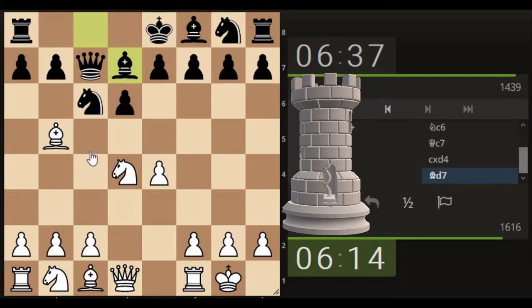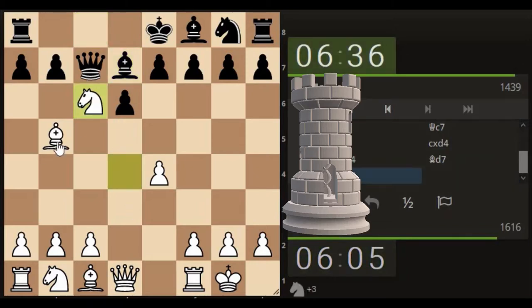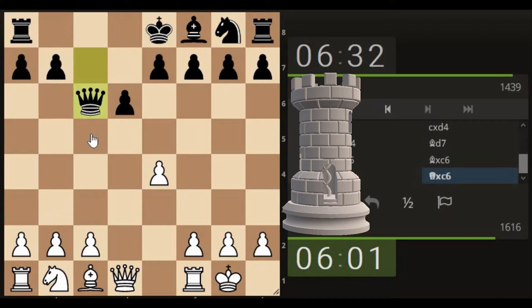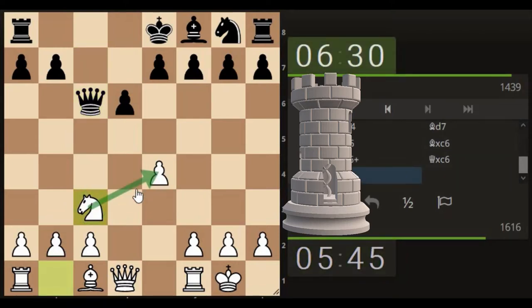Now the precious bishop comes back. In these situations, is this good for me or bad for me? I feel like just simply capturing - I don't think it's bad. I'm just taking again, keeping it as simple as possible. Where's this queen going? Attacking this pawn here obviously, so we need to defend that. Makes sense - the obvious one is bringing the knight out here defending.